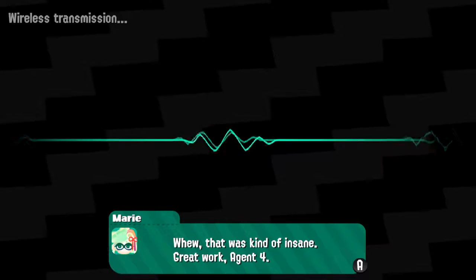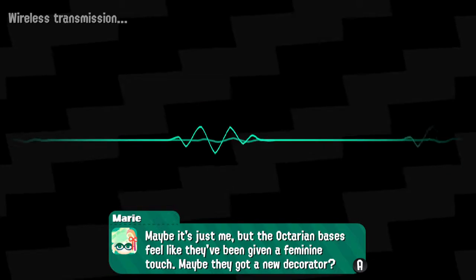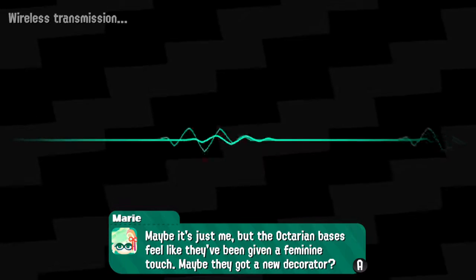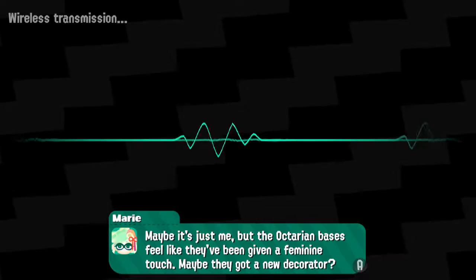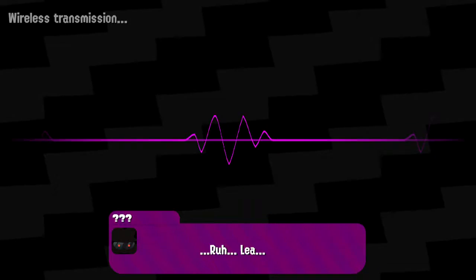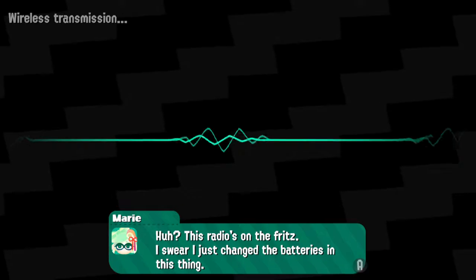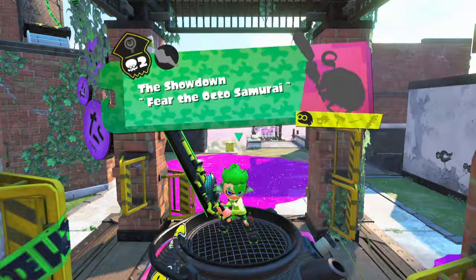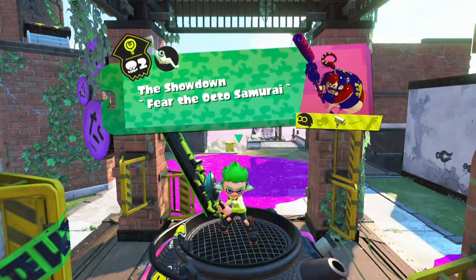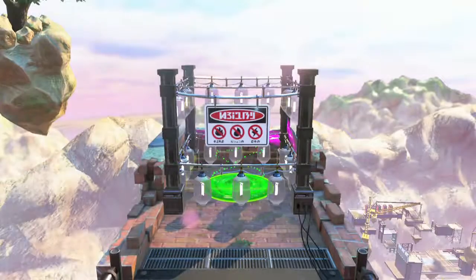So we got more cutscenes. That was kind of insane — great work for Agent 4. Maybe it was just me but the Octarian boss bases feel like they've been given a feminine touch. This radio's on the fritz. Who cares what you say, Sheldon? Yeah, that was actually someone you might have recognized who interrupted our radio transmission.